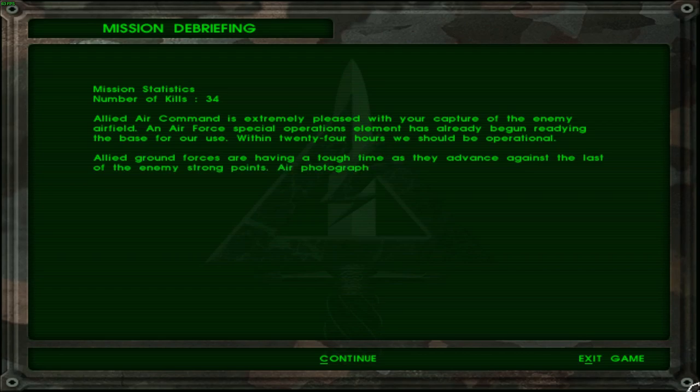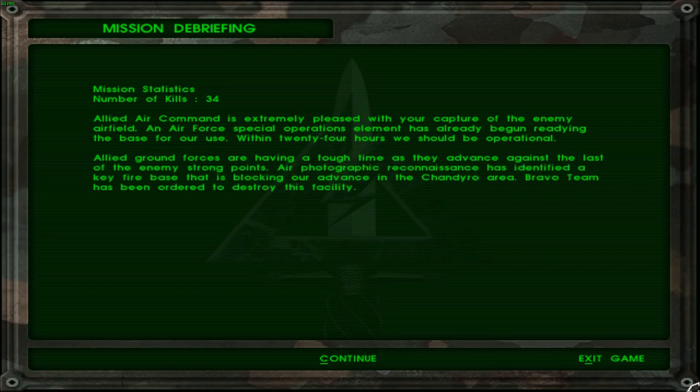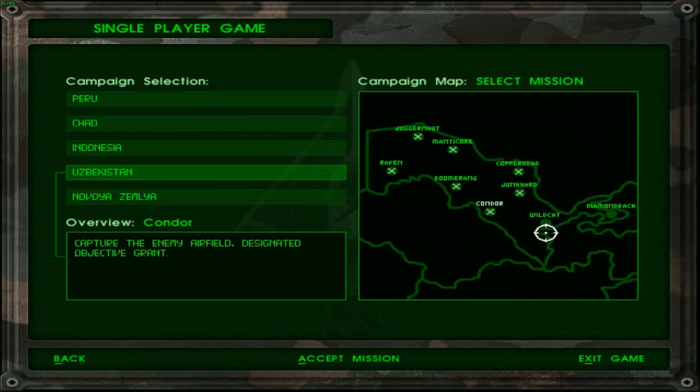Allied air command is extremely pleased with the capture of the enemy airfield. An air force special operations element has already begun readying the base for our use. Within 24 hours we should be operational. Allied ground forces are having a tough time as they advance against the last of the enemy's strongpoints. Air photographic reconnaissance has identified a key firebase that is blocking our advance in the Chandiro area. Bravo team has been ordered to destroy this facility. Finally, the key firebase element unlocks — it is Operation Wildcat. We already have more missions than we did in the Indonesia campaign: seven missions cleared and nine unlocked in total.